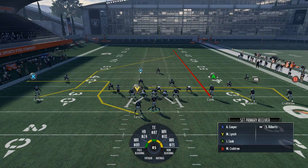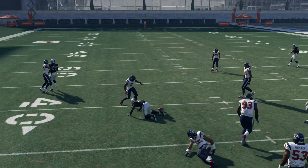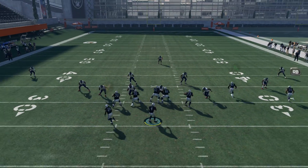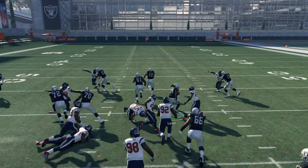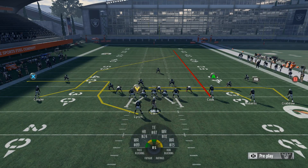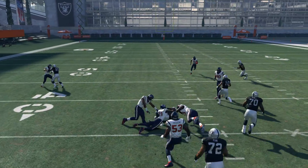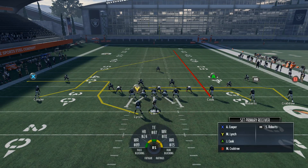Another thing you can do is leave the running back on his route, especially after you've hit them with this play a couple of times. You can kind of quick throw it to him — just hit him right out of the backfield. Unless you have Beast Mode, he might take it for a huge gain, but this is really for a third and short or fourth and short situation where you can just quick throw to your running back and pick up some much needed yardage.